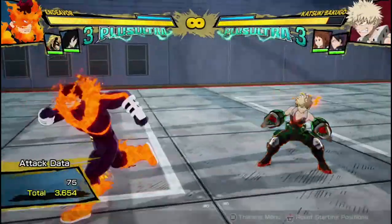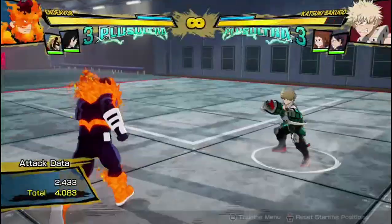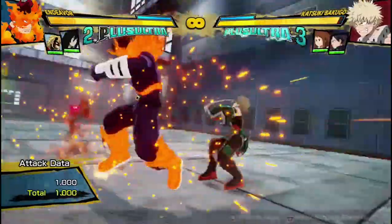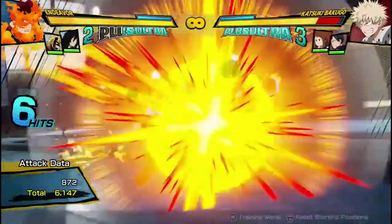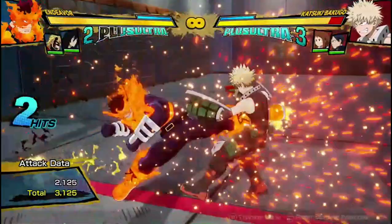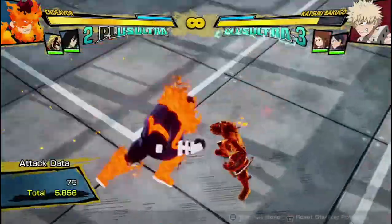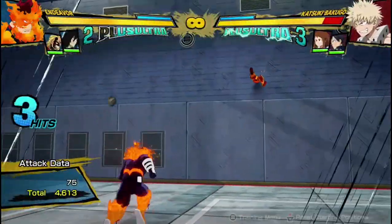Getting into his attack strings, his regular attack string is a three-hitting attack string that can be cancelled afterwards, and his air attack string is this two-hitting kick string, which is pretty interesting — not something I'd expect from Endeavor, but it's here. They're both pretty average, they're not the fastest, but pretty high impact, which adds to his hard-hitting character type.